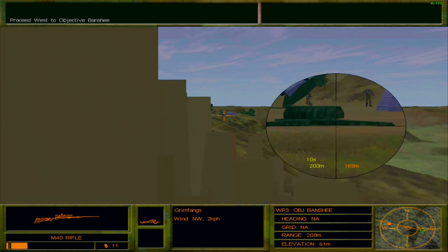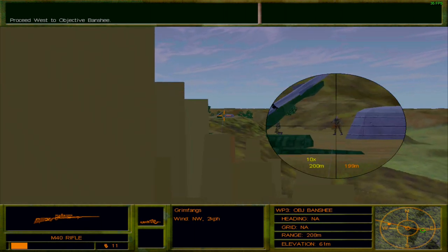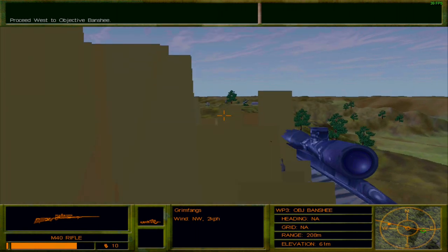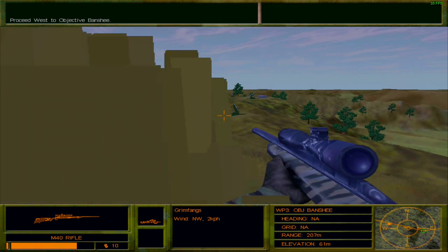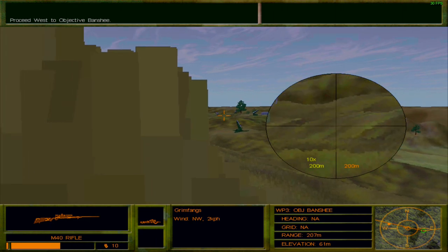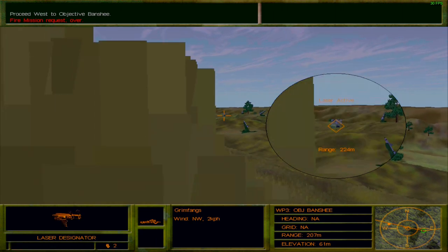This is where the ghillie suit is actually helpful — making sure that the enemies cannot see you. I'll shoot you in the butt. Very slight bullet drop; that's one of the things I like about this game, how bullet drop is implemented. Fire mission is on the way, awaiting delivery of goods. I guess you're not supposed to say 'over' twice like that. We're just hiding behind this hill while the helicopter flies over us.